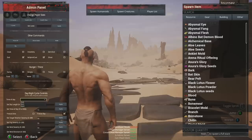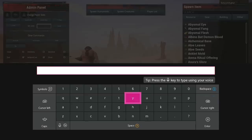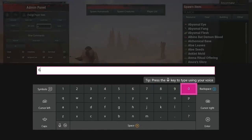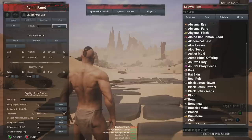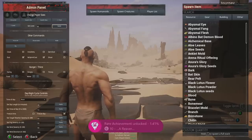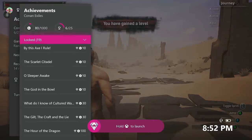I'd recommend changing the time of day to noon so you don't have to worry about the lighting getting dark on you — that's optional. In the admin panel go to Set Level, click it, type in level 60, and apply it. You will unlock achievements for getting to levels 10, 20, 30, 40, 50, and 60, and they will basically just unlock all in a row. Sometimes they unlock out of order, but you should get six achievements worth 80 gamer score just for that.